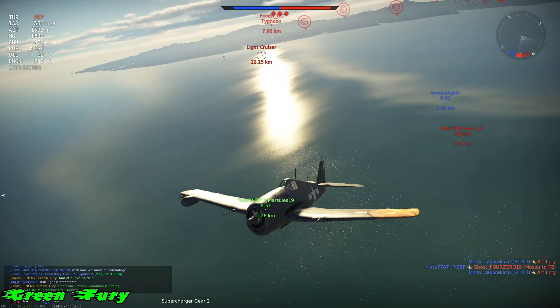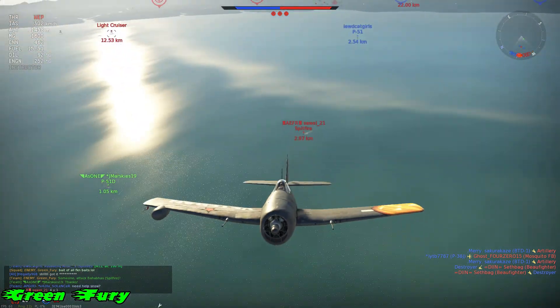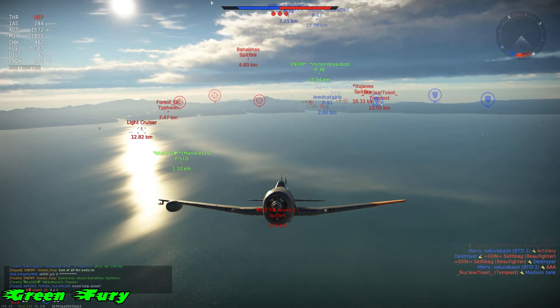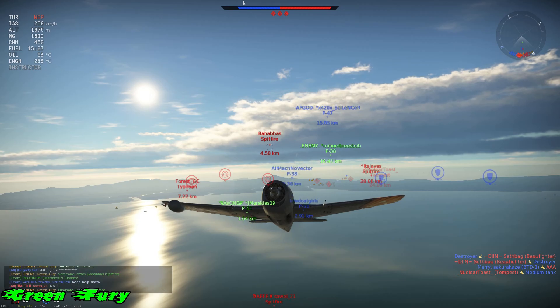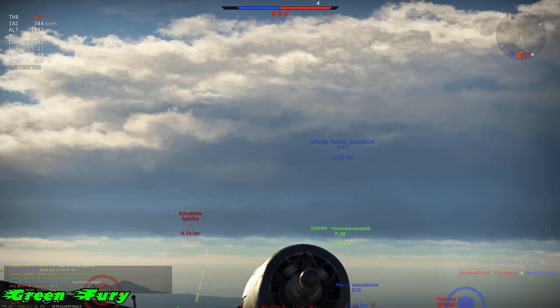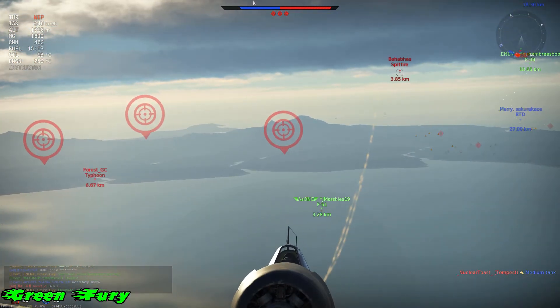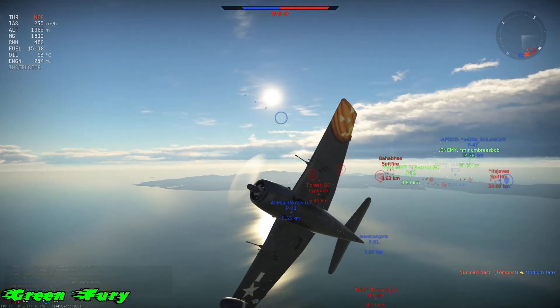Now there's two Spitfires and a Typhoon — they're all going to be dead. Unfortunately our P-51 and P-38 started turn fighting and got a little too cocky. So we're going to end up finishing this game. Notice — as soon as my teammates made the enemy turn, that's an initial signal saying turn into the fight, help your teammates out, because now they're going to be dragging the enemy for you.